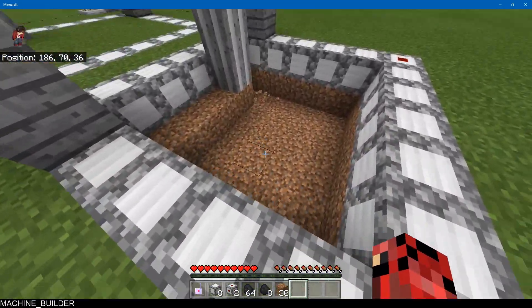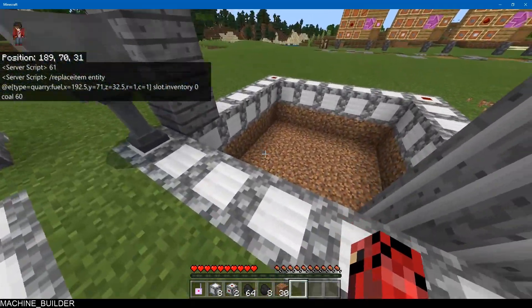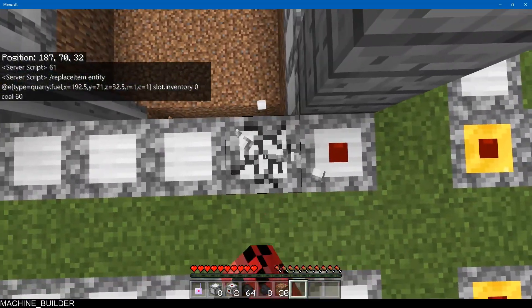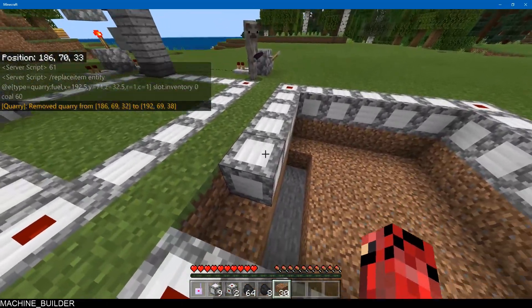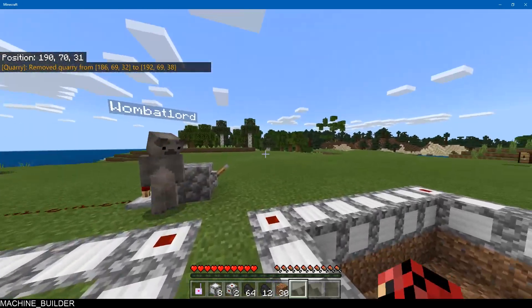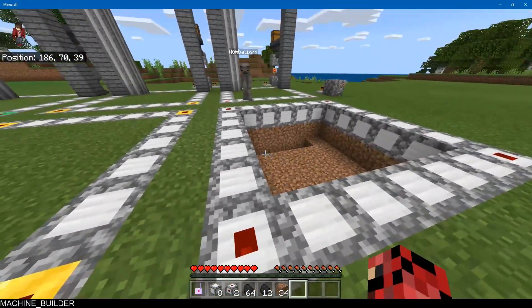The quarry goes down to Y equals five and then stops. If you want to remove a quarry, all you have to do is break any of the edges — just break it and the whole quarry is gone, everything breaks. All the items from the fuel system are also dropped onto the ground so you can pick those up, along with an extra chest.